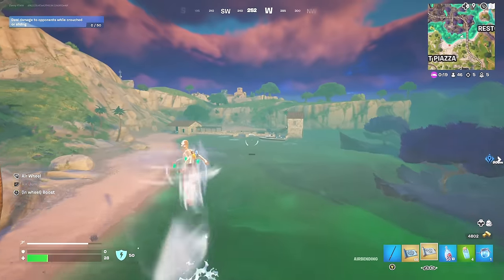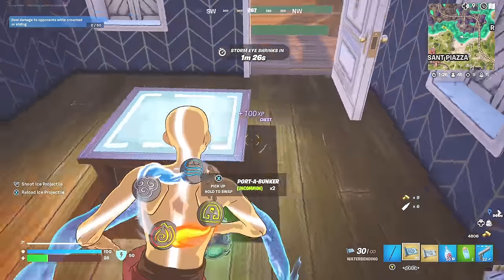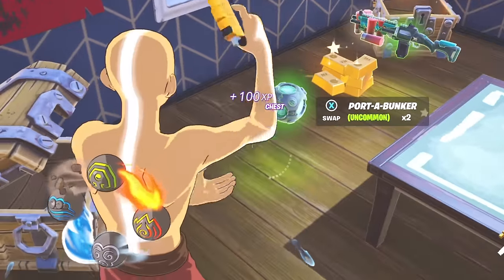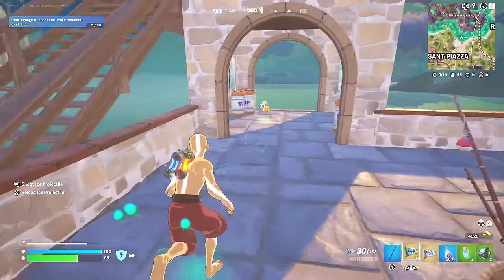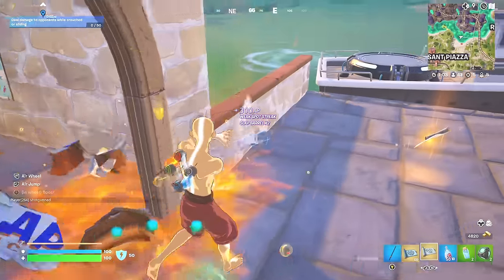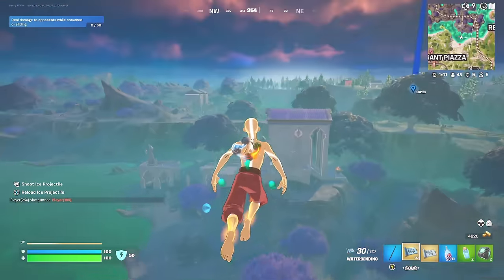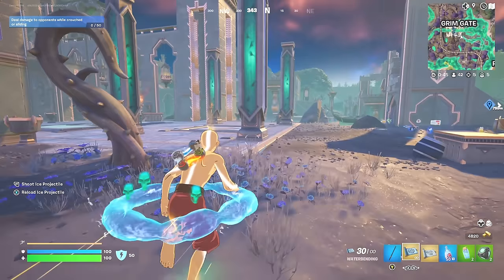I didn't get a medkit there — what about in this chest? Oh, we got Chugsplash. We're going to use this and then go and break the slurp barrels. He's going to try and take the mythic shotgun and that's what I need. We're back to full health, full shield. Let's go. Weapons reloaded, we got the waterbending. Oh, he's eliminating the boss. Let's sneak up on him. We're back, we made it. They're right there, they got an NPC.